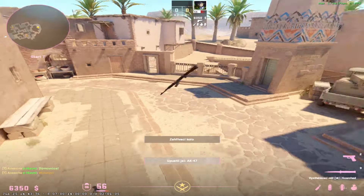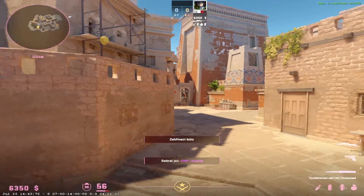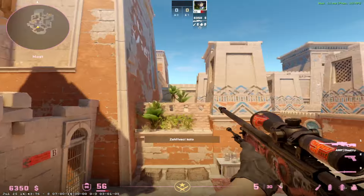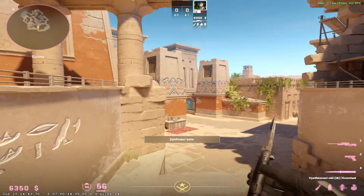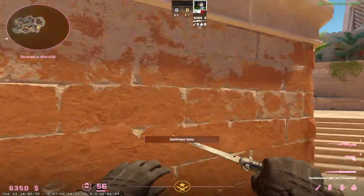It's a T-side map, so I'll be a bit more focused on T-side. With the AWP, you can obviously just peek mid all the time — peek on the right side, peek on the left side. You can experiment with some crazy stuff. On FACEIT, it's really good to just peek B mid with the AWP. That's really insane as well.